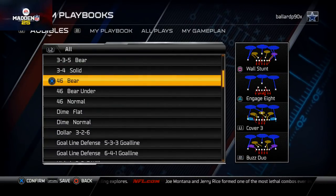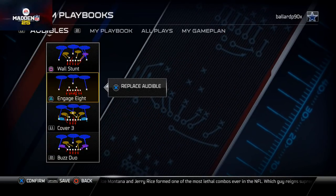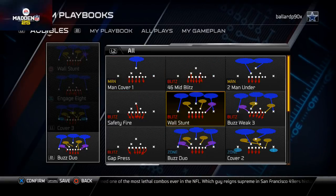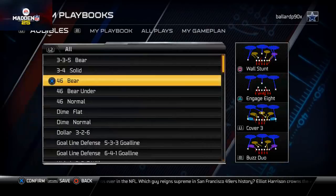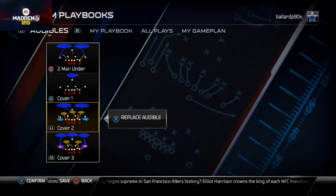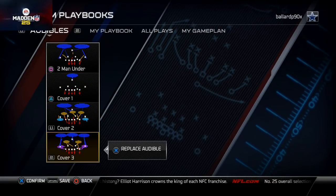Four-six bear — I like to put the buzz duo, cover three, engage eight, and wall stunt in, and I'll come out in a man play if I want to, but I really just like the zones from here. Four-six bear under — we've already talked about this. The only thing I change is I put that cover one in, and now I can access every coverage and set up pretty good max coverage defenses.